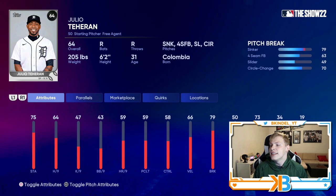Solid control of the sinker, 79 break, which is going to be really good on that pitch. There's really not much to say — they're common pitchers. He has the sinker, he has okay hits per nine, he's going to at least be solid enough in this event.